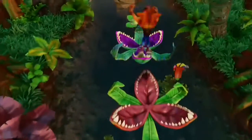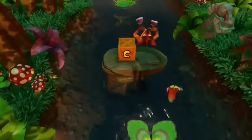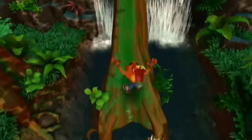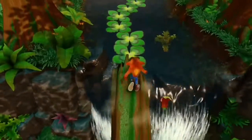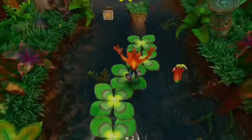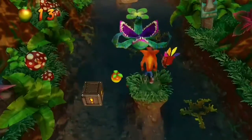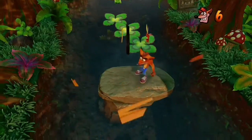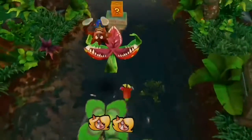Okay, let's jump on these plants. And we've got a checkpoint, which is good. Let's go up here. Let's not stand on those lily pads for too long, so we don't die from them falling.